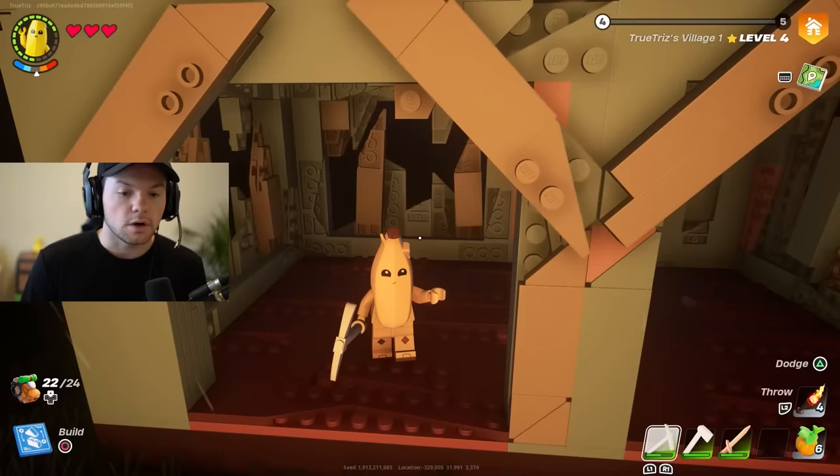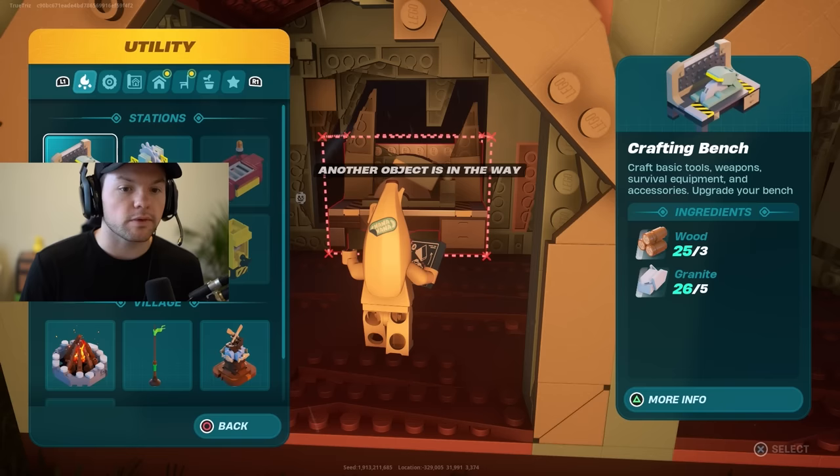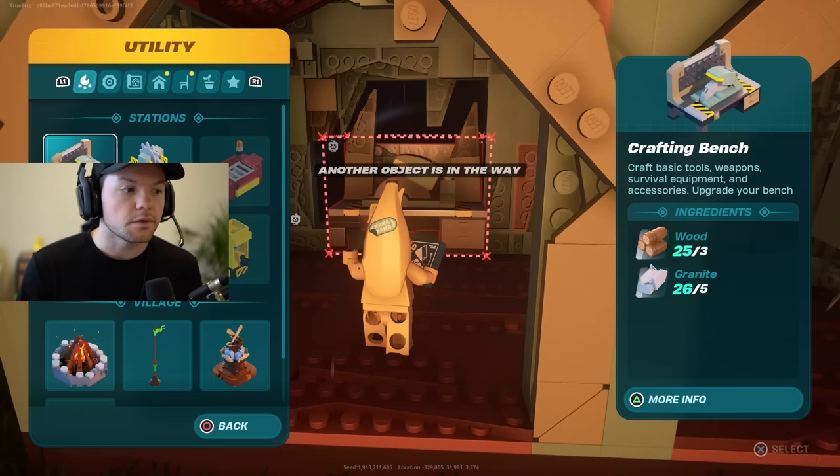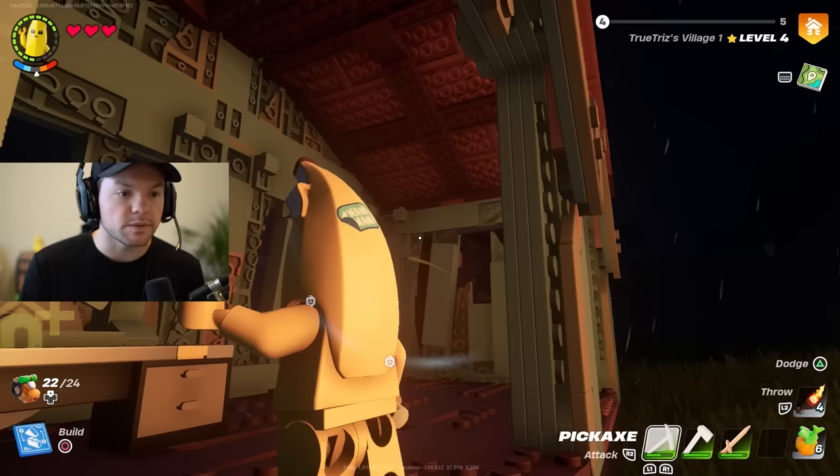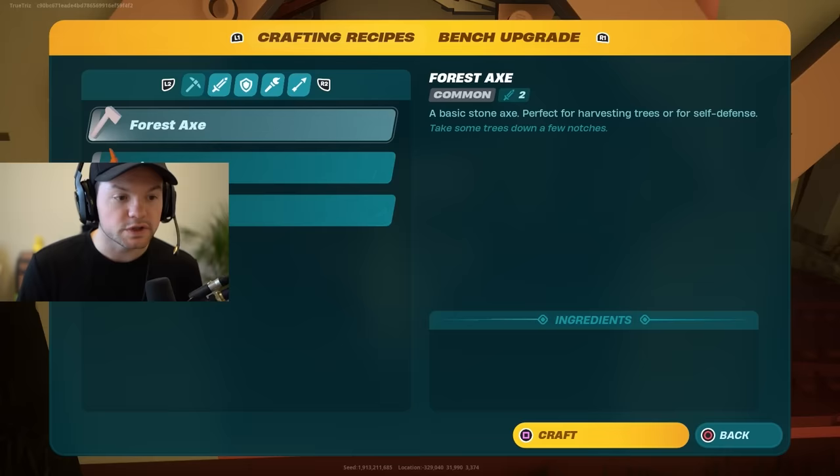Go into your building menu and select the crafting bench — this is the first thing you're going to need, as well as a lumber mill. Let's do the crafting bench first. Click the crafting bench and put it into one of your buildings. Use your crafting bench and you'll need to upgrade it.